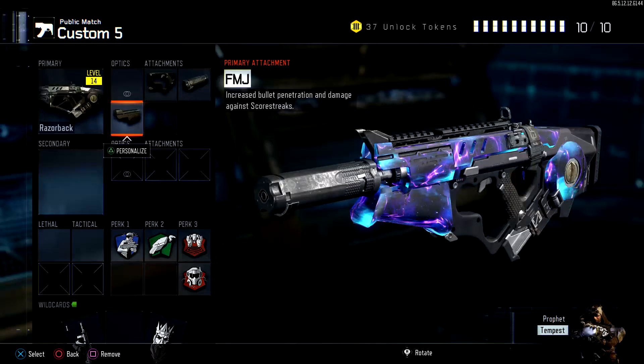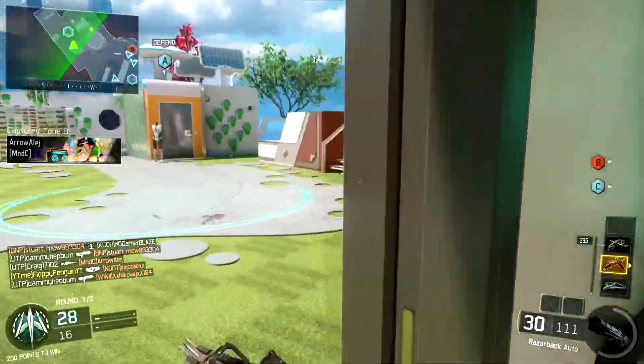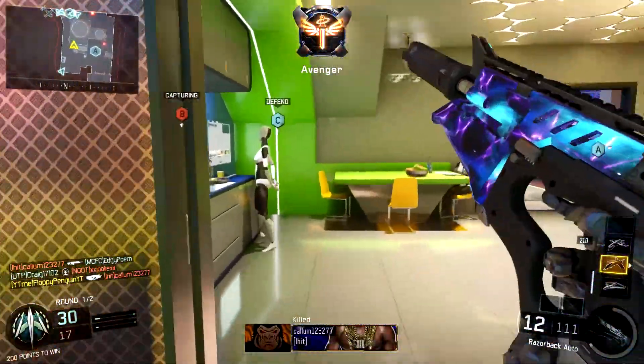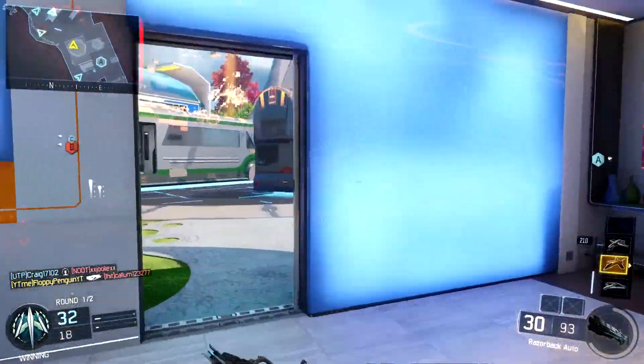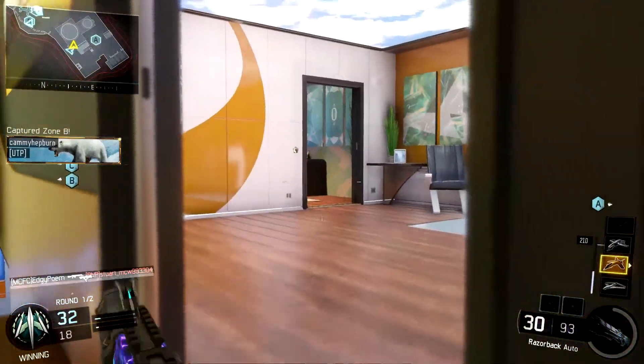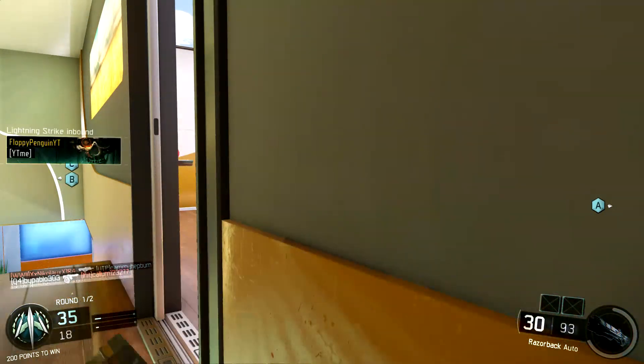The three attachments we are going to be using are Quick Draw, Suppressor, and FMJ. You can switch out FMJ for Rapid Fire — whichever you feel more comfortable with. During this gameplay I wasn't actually using any because I didn't have all the attachments fully unlocked. Rapid Fire helps get bullets down quicker and get kills quicker, and FMJ makes your bullets more powerful.